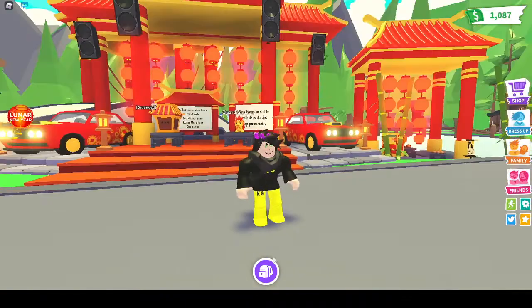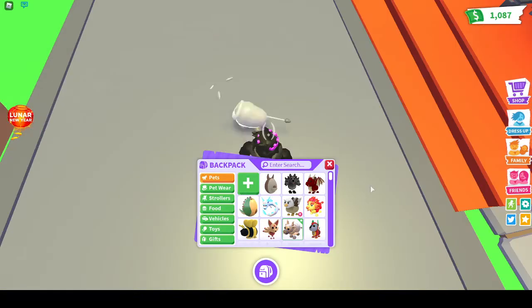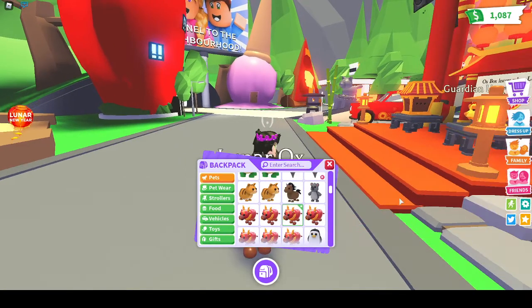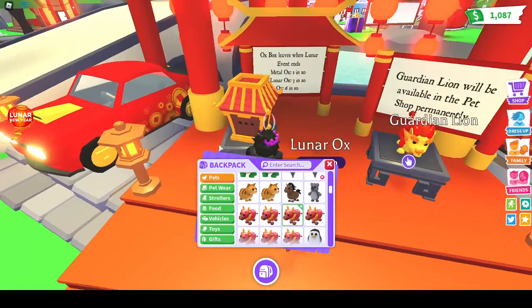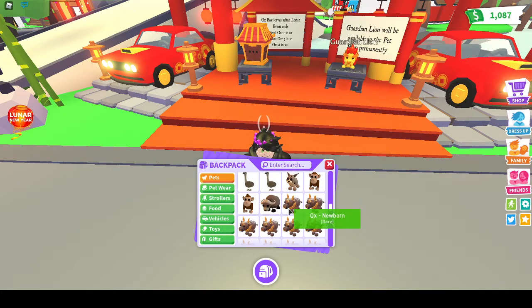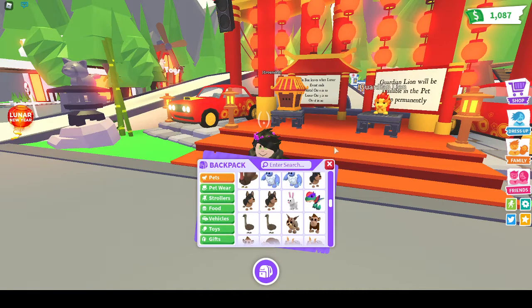I'm going to show off the pets. The first pet is the Metal Ox — this is the only one I actually have. Second, we've got the Lunar Oxes; I've got about seven of these because I kept opening more Ox boxes trying to get the Metal Ox. And then we've got the 12 Oxes, which I wanted to buy so I could get the ultimate.